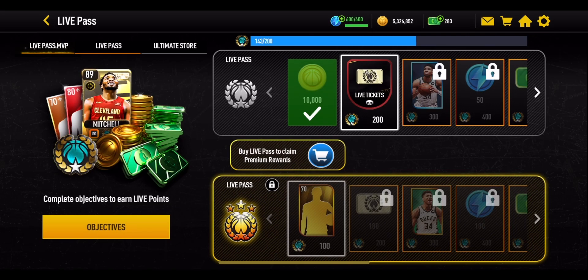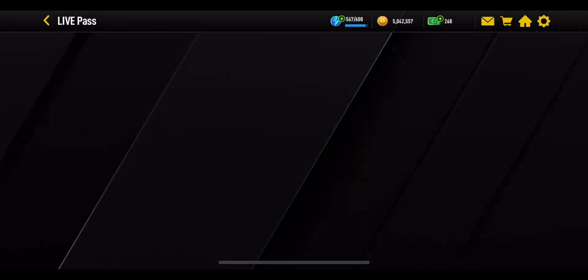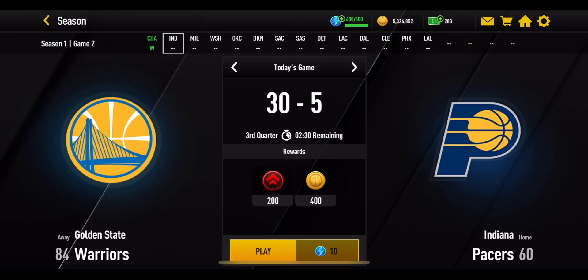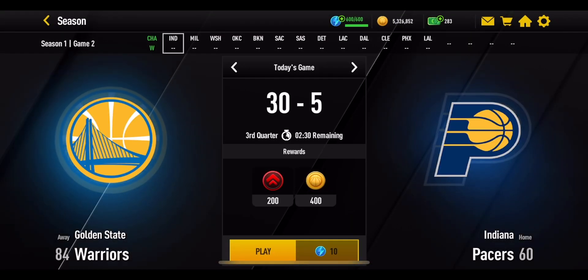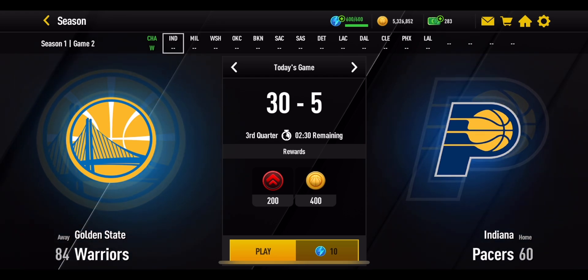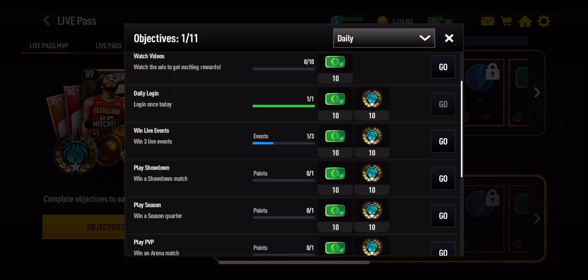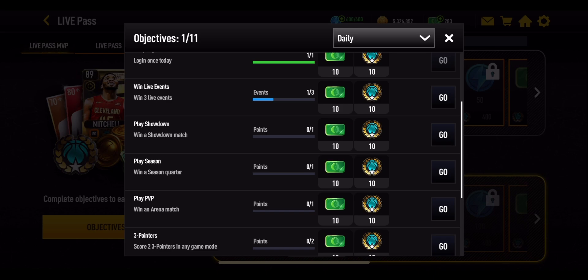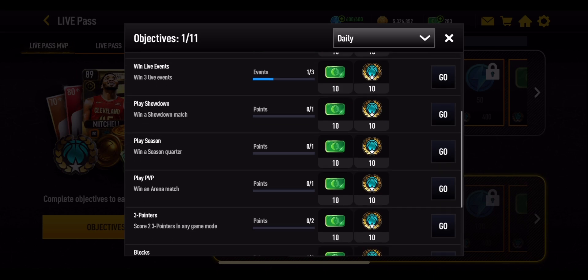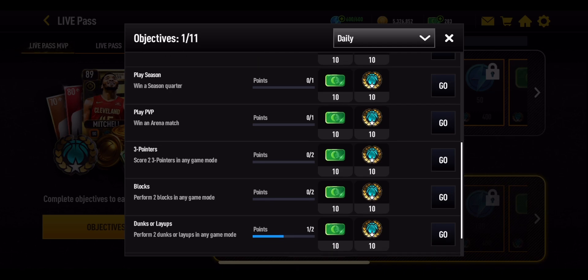The next objective is to win a season quarter, which is very easy. You can just hit play, auto play, and you should get the win. There's a big overall advantage in Season mode, making it really easy to get one quarter win. It only costs 10 stamina and is simply auto-playing the quarter. The one underneath that is to win an arena match.